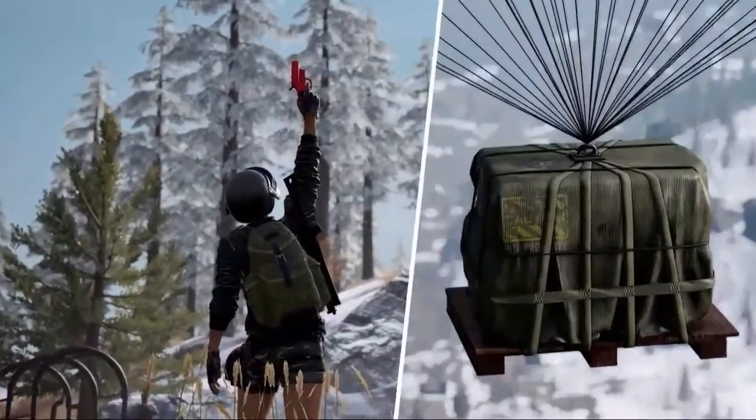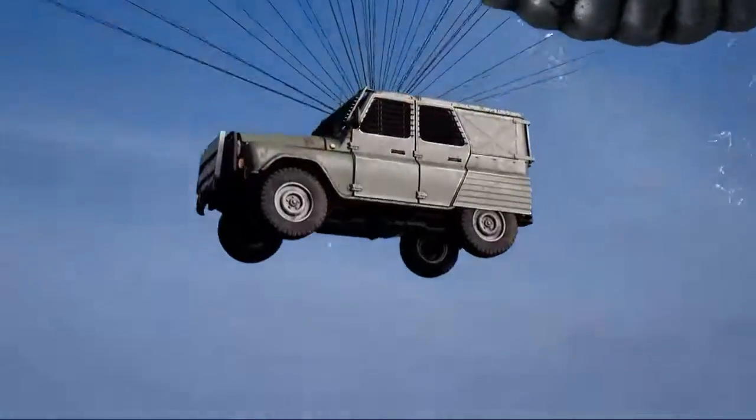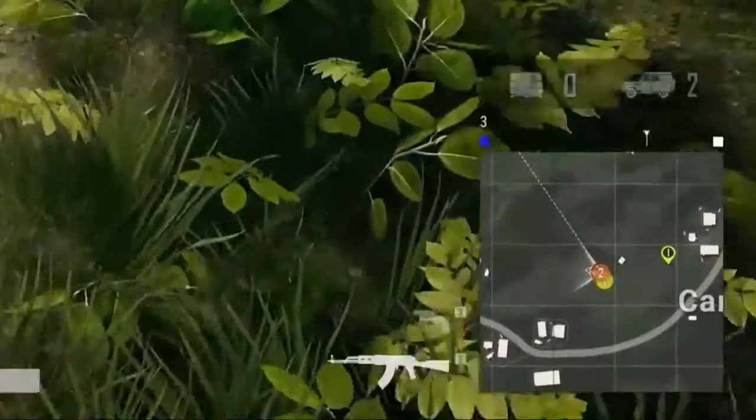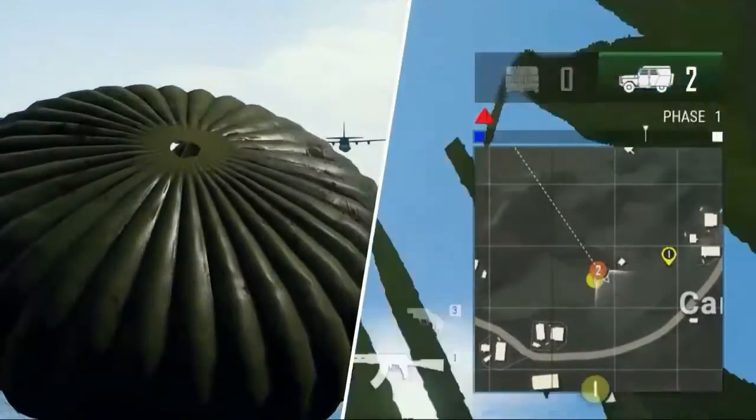Flares shot inside the white circle will call a weapon package, while flares shot outside the white circle will call the armored UAZ. The UI will flash as a confirmation when you successfully fire a flare, indicating that your package is on the way.